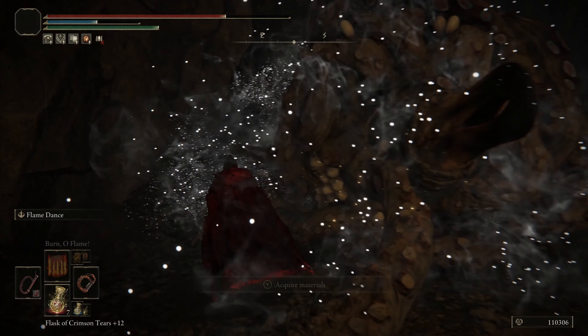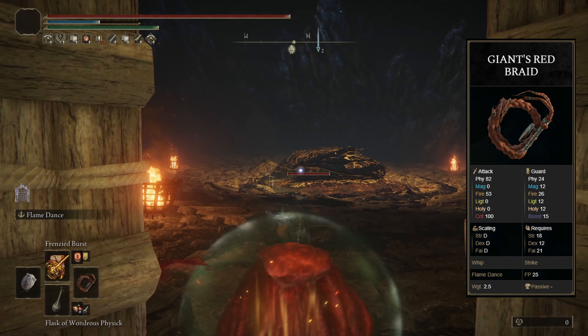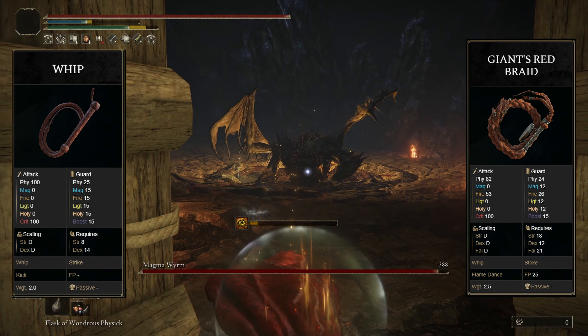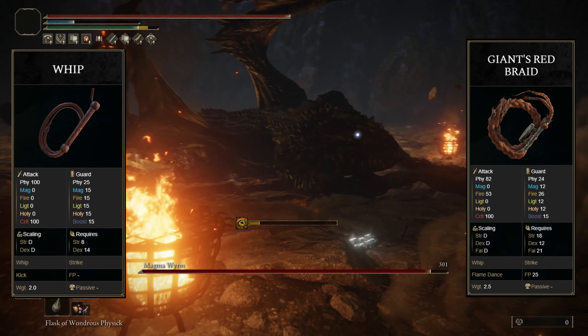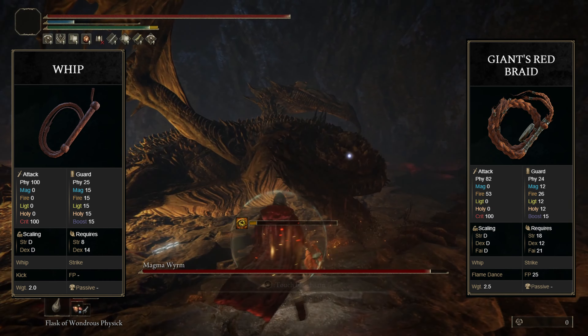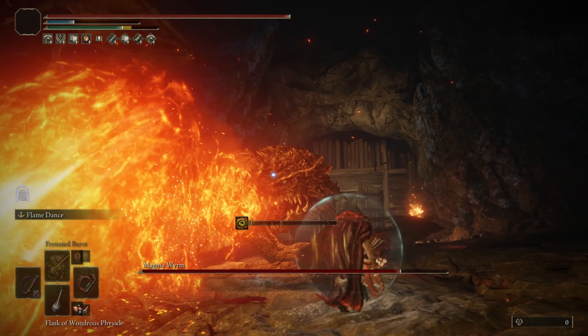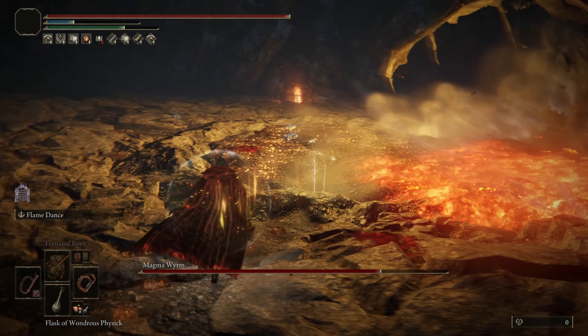The Black Knife is mainly used just in case we end up breaking any enemy stances. The Giant's Whip is going to have a B in Strength, D in Dexterity, and a C in Faith, while the Blood Whip is going to have a D in Strength, C in Dexterity, and a D in Arcane. The only part that's a little off in this build is that you're going to have to find a nice balance between Strength and Dexterity to consistently increase the damage of these Whips.